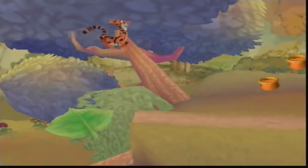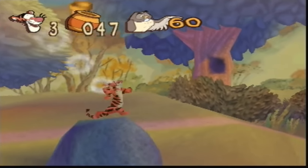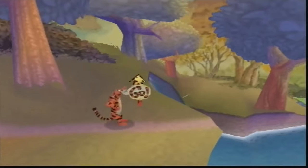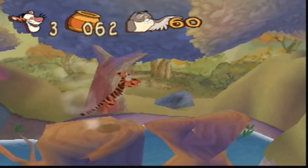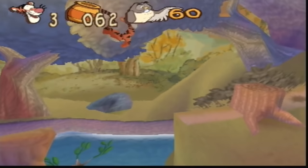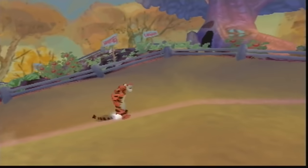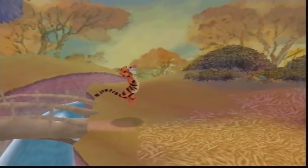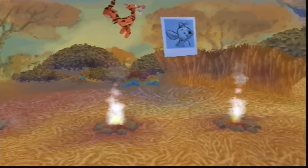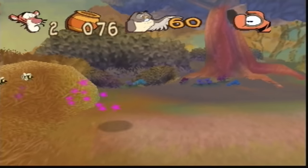After being surprised by just how good the N64 version of Tarzan was, I went looking for another kid-friendly 2D platformer and I stumbled across a game which I'd looked past for many years. Released in the year 2000, Tigger's Honey Hunt was indeed another 2D platformer, but upon learning that it was made by New Kidco, my heart instantly sank. They had already butchered and released terrible games from the Sesame Street franchise, so I had little faith that they would do anything solid with the Winnie the Pooh license.